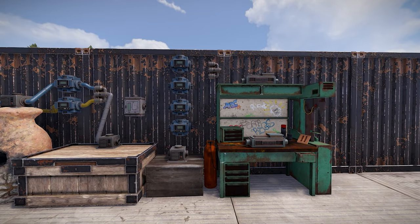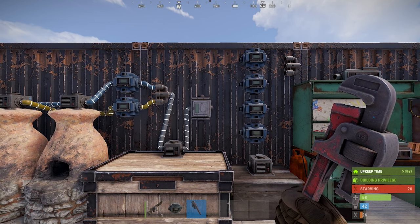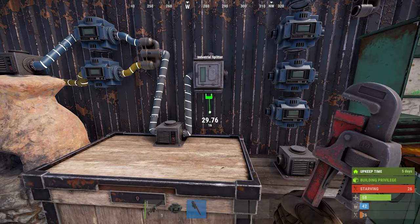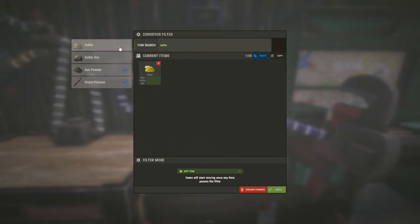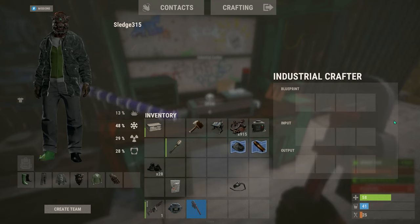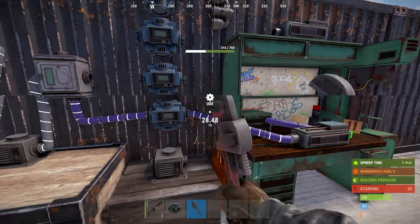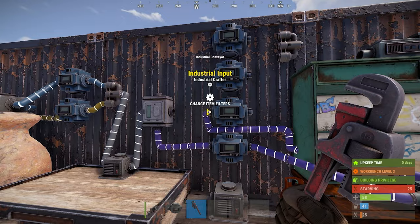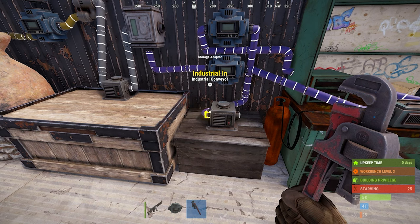Now let's get to connecting the pipes. From the cooked resource bin, route the output to the industrial splitter's input. First on the list is the gunpowder creation. Route one of the industrial splitter outputs to the bottom conveyor in, then connect the conveyor out to the first industrial crafter. Switch the filter on this conveyor to sulfur and charcoal. Within the crafter menu, you will see a blueprint line. You'll need to study gunpowder at a research table and attain a blueprint to place in its slot. Once this is all powered, it will know to create this item once all items necessary are in the input slots. Next, connect the crafter output to the next conveyor, and then route that output into the small box we've placed to store the gunpowder. You don't need a filter for this as it will only place what we're creating from the crafter into the bin.